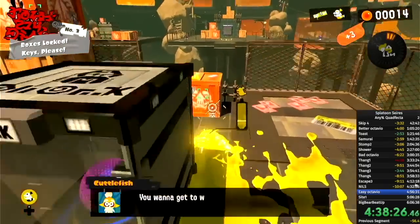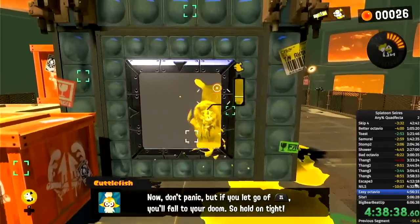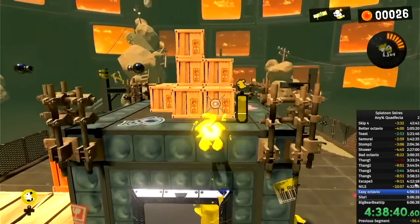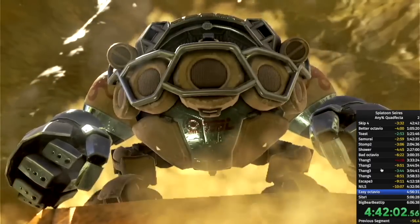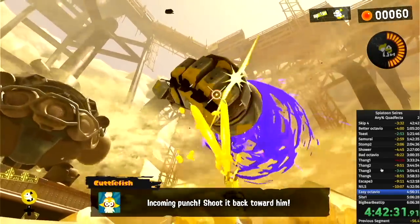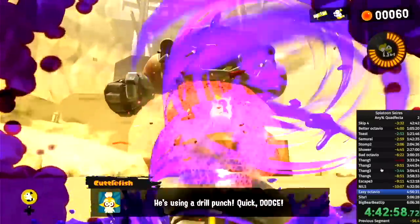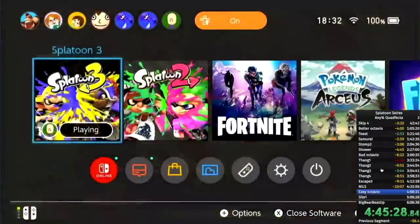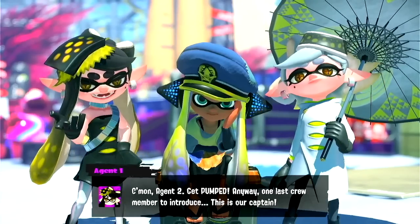Splatoon 3 introduces some new movement options like a squid roll or surge. Surge makes it so you can skip needing to do half of level 3. After level 4 comes the first boss — wait, it's this guy again. Octavio can be killed normally as well as charging up your splashdown to hit back punches instantly. Then restart the game to skip the cutscene. Oh hey look, it's me again — from 4 hours ago this time.